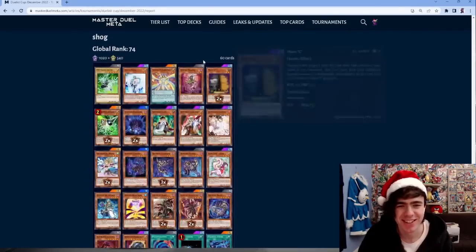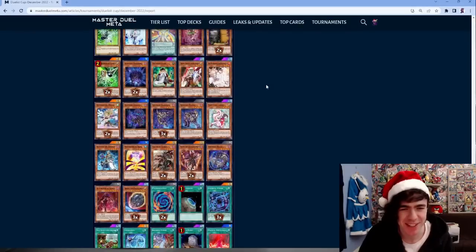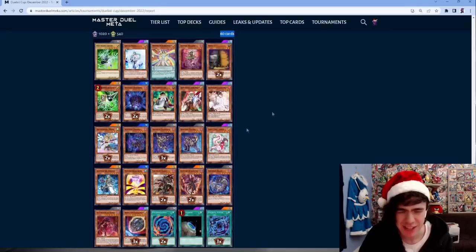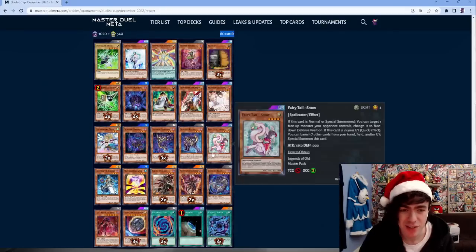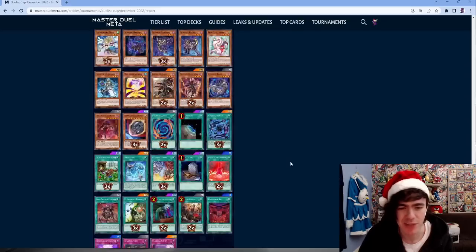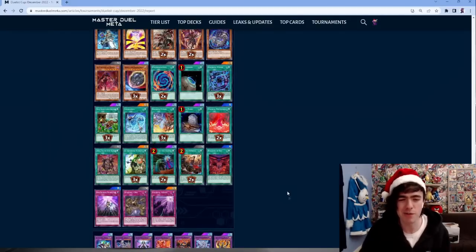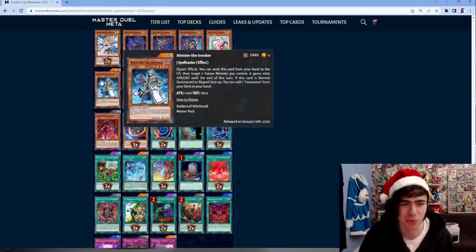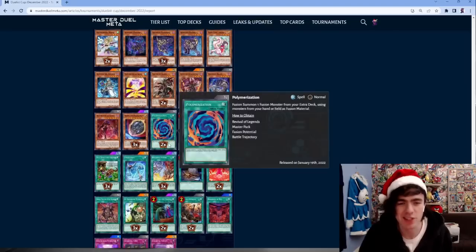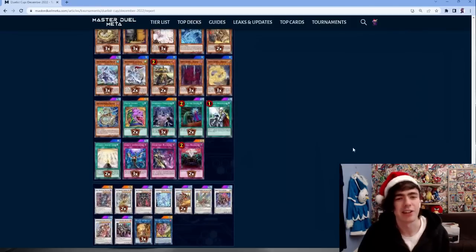Invoked Shaddoll at 60 cards. There's just so much stuff in here - it's like a pile of cards. Is that Branded in here? Running 60 cards, you have to fill it up with something. It's actually only one Aleister - it's not even really an Invoked list. Just one Aleister, tossed in there. What even is this pile of cards? Moving on.